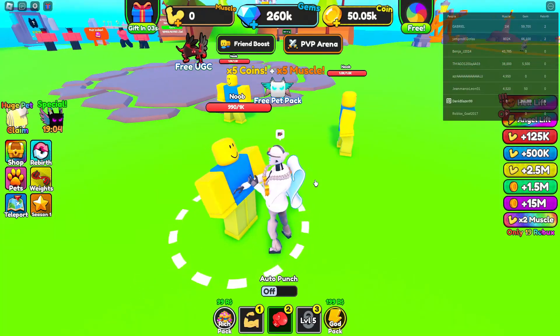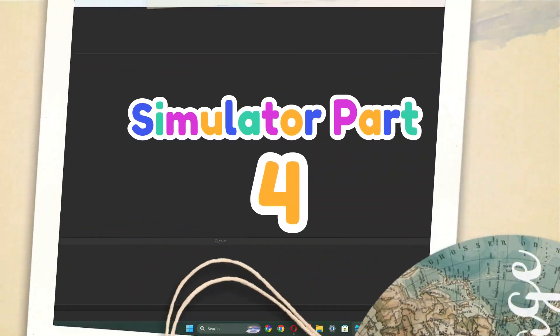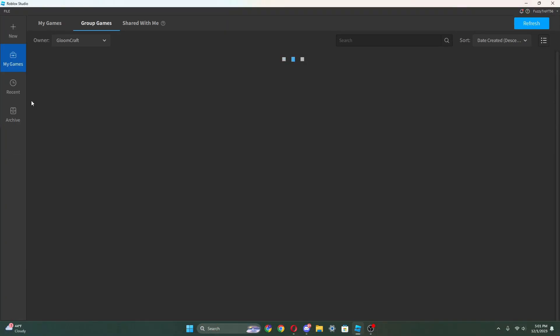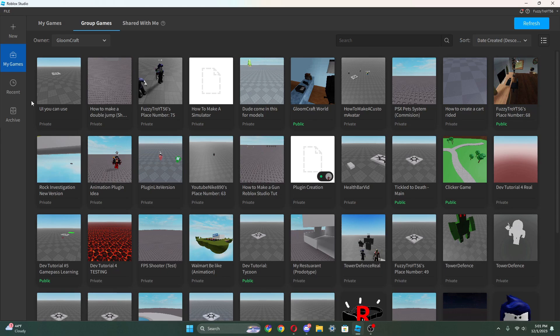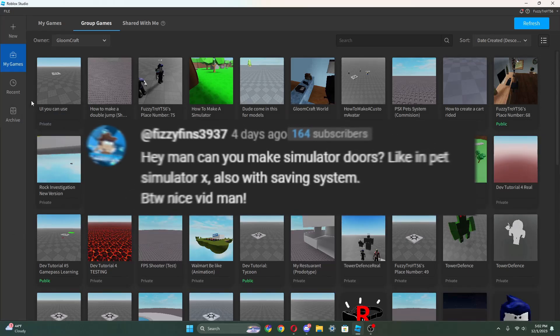Hey, do you know how to make a simulator like this? I can show you today. This is part four and we are going to work on something different but still do some summer stuff. We're gonna upgrade the shop in the south place and then move on to the comment section because they suggested the hot bar and the shop wall.